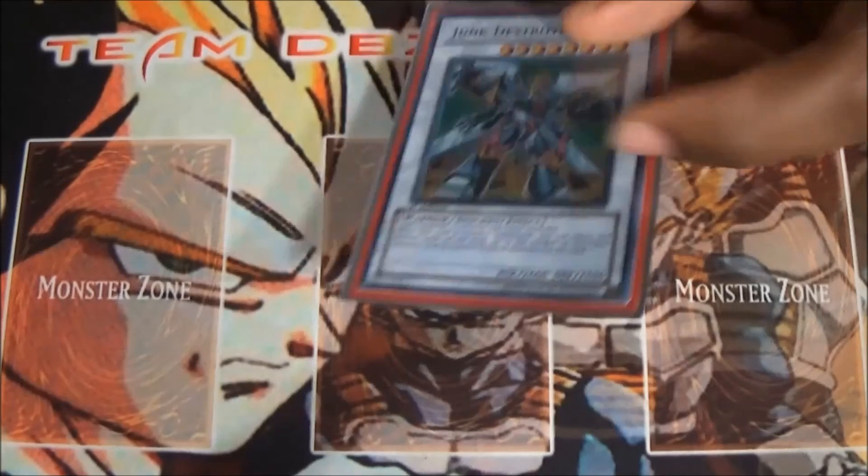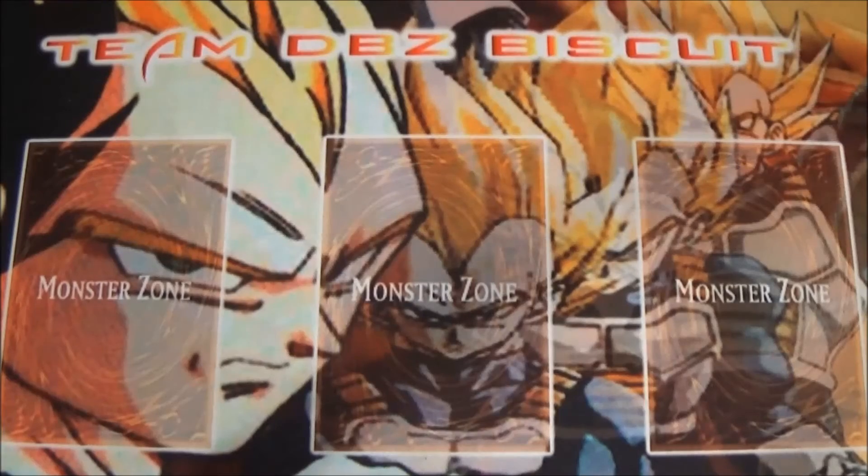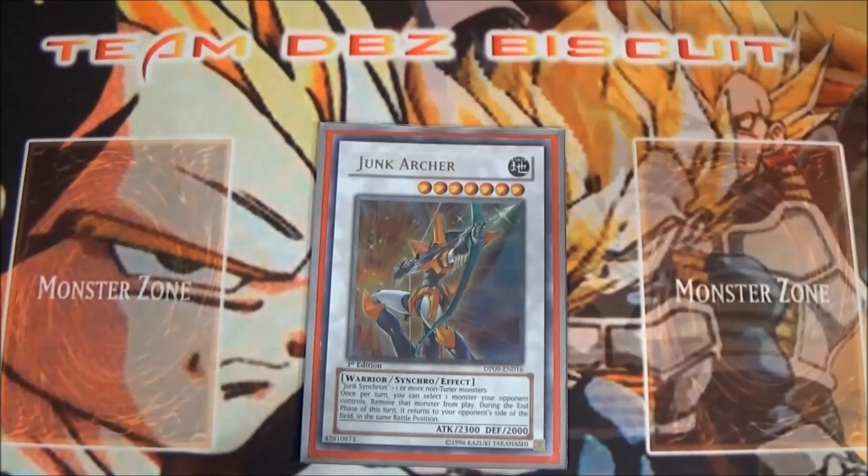We're running one Junk Destroyer — it's very good to get two combo pieces going, get your Quick Draw out with a Boost Warrior and a Quibolt Hedgehog to get three pops on your opponent's cards, clear boards, and he's also a big beater. Same thing with Junk Archer — he helps clear the field for what you need. You want to OTK as much as possible and not go into the next turn.